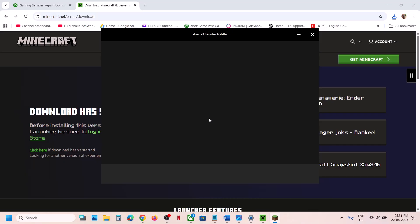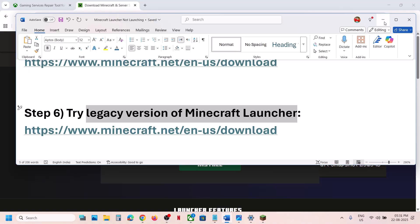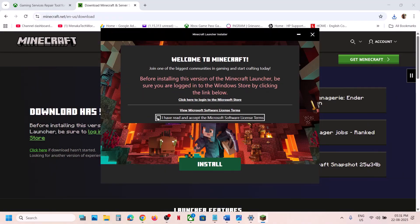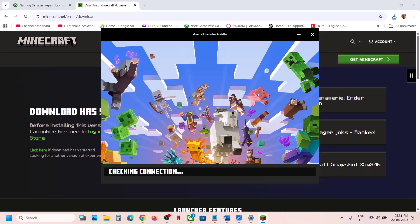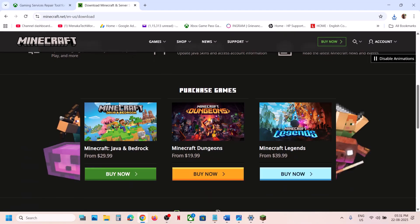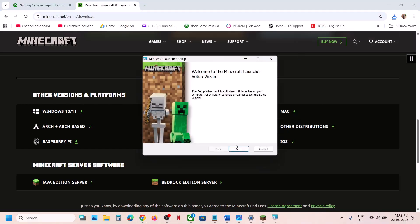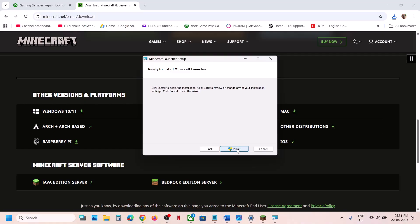If still not working, the next step is to try the legacy version of the Minecraft launcher. On the same Minecraft website, scroll down and you will see 'Windows Legacy'. Click on legacy and install the legacy version. Once installation is complete, launch the legacy version and check.